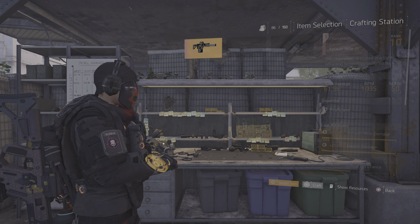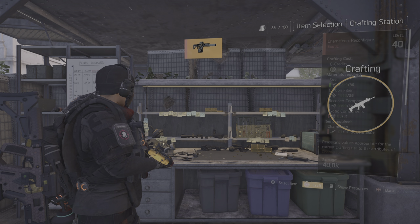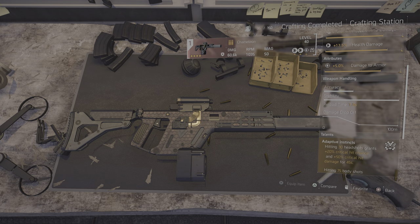So you select this weapon, then you hold square to craft it, and that's going to get rid of the gun and put on a different talent.